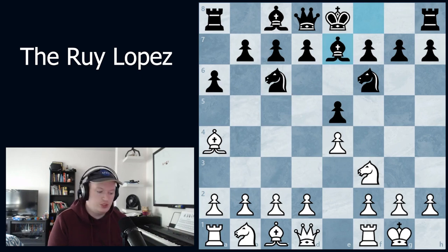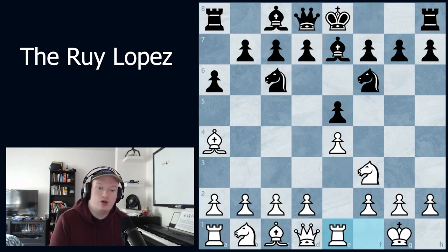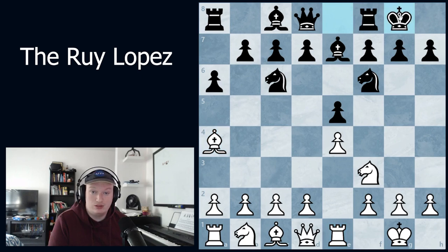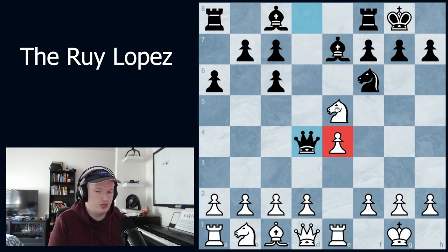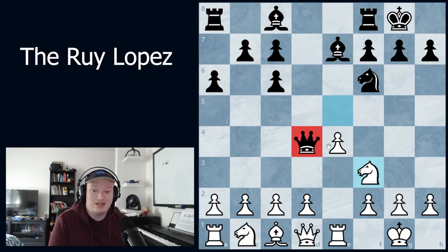So bishop to e7 and now rook to e1 — and now we do have the threat of bishop takes c6. This is very important. If black were to castle here, it would be a grave mistake, because after bishop takes c6, d-takes, knight takes e5, there's queen d4 attacking the pawn twice and the knight once. After knight to f3, their queen is attacked and they don't have time to win e4. White can consolidate with d3 and is just up a clean pawn.